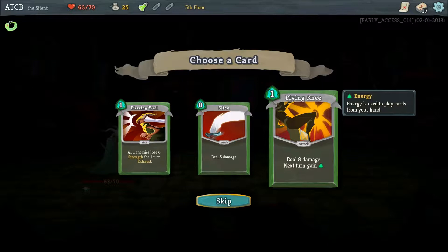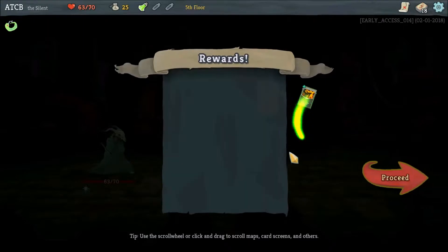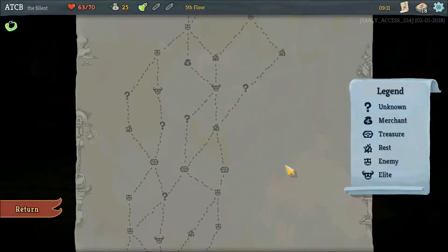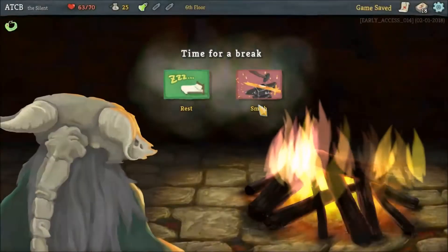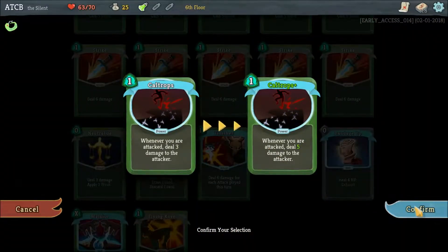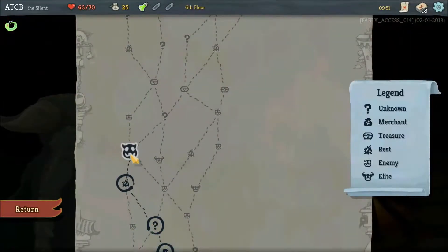Deal 8 damage, next turn gain an energy - that's pretty good. Flying knee. I don't really go to the elite fights, which is probably a thing. There's a chance to get an elite fight later. I could do a fight and then a campsite. No, I'm going to go to this campsite because I want to just get a chance to upgrade a card. Probably upgrade Caltrops.